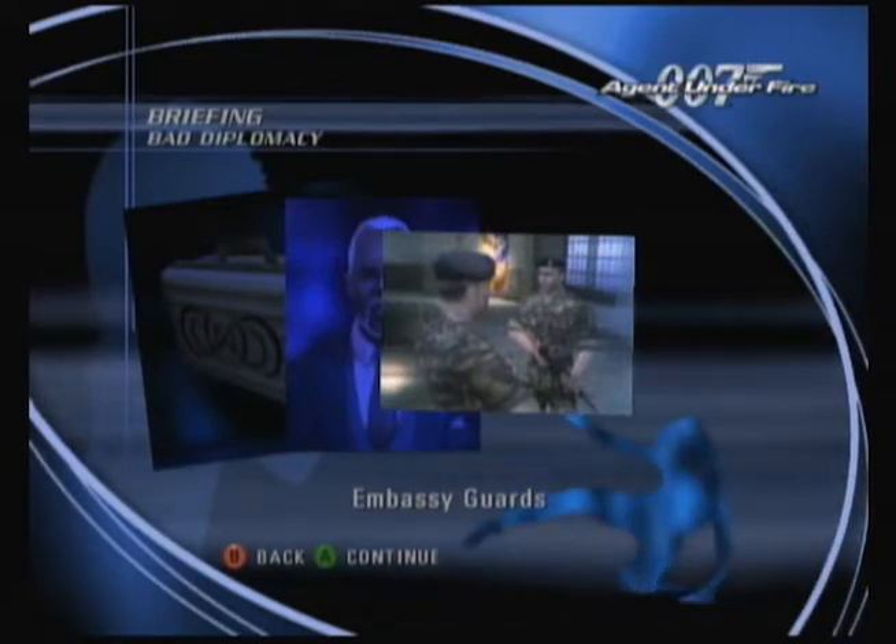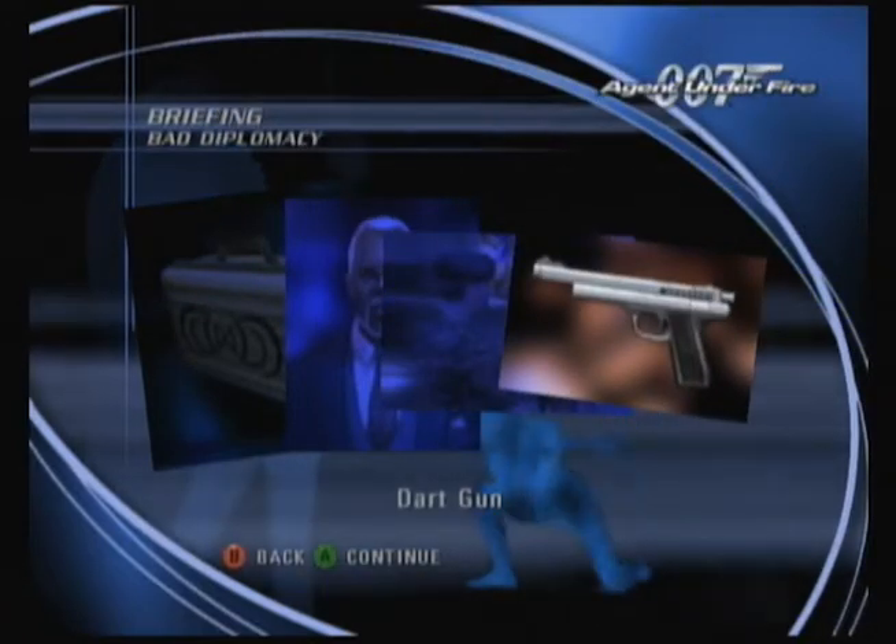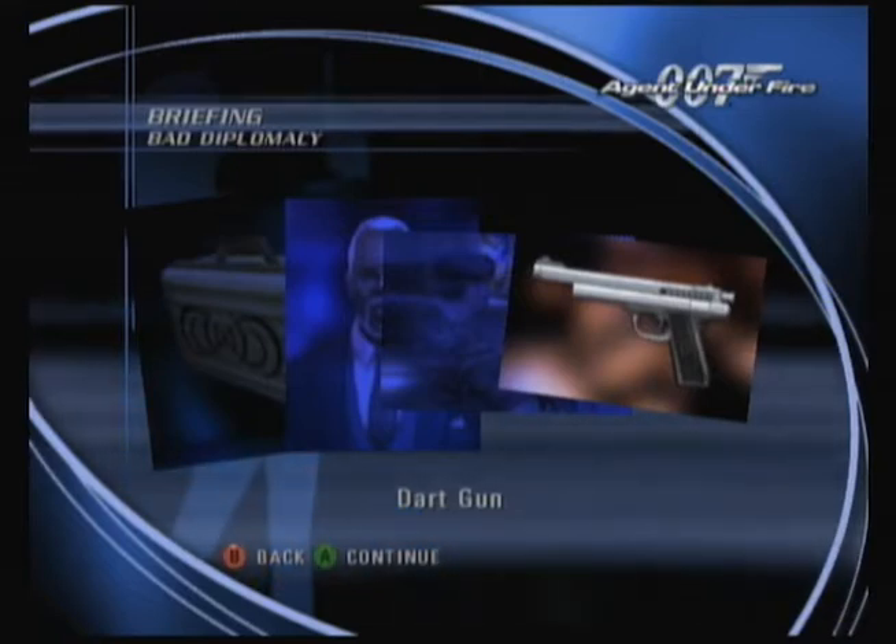Remember too that the guards are not suspected and may not be harmed. I've provided you with a dart gun that will tranquilize but not harm the guards. I've also issued you a pair of Q-specs which can be used to see hidden doors and hatches.